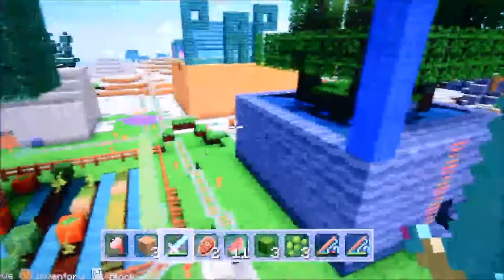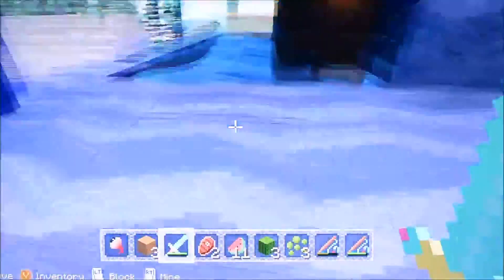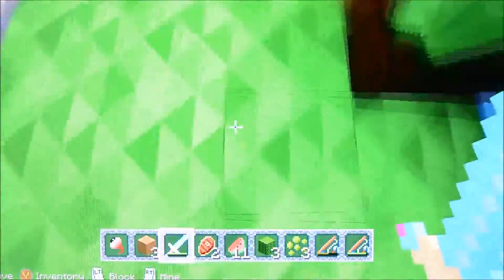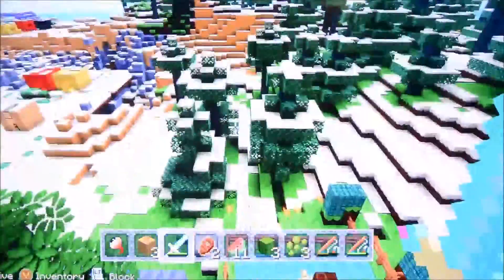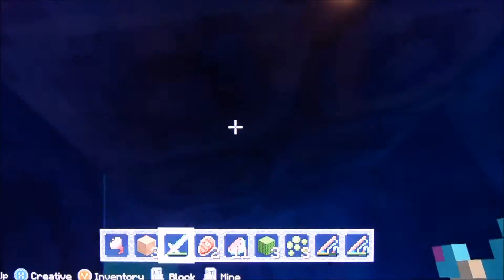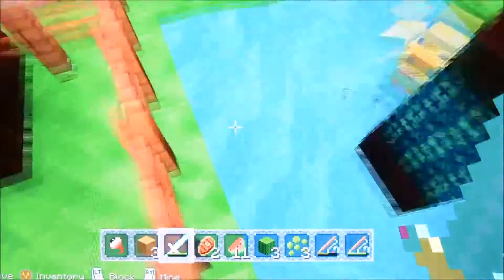Let's head over here — this is my tree farm. It's one where you break it, it all falls into the middle, there's a hole, it gets carried out to here and you pick up all the things. This was before they had droppers and all that stuff. Over here is my chicken farm — same idea, there are holes down here and the eggs get deposited down there and come out here so I can grab them.